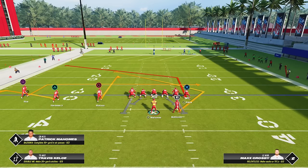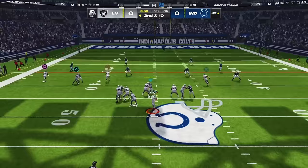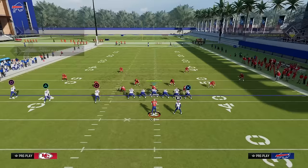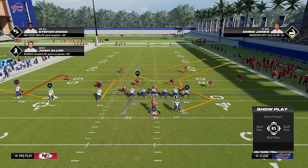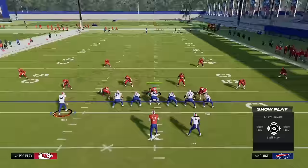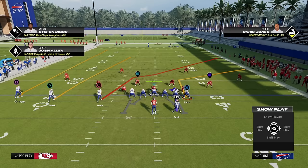Tip number four is avoiding bad route spacing, because there's a huge difference between a route concept that looks well spaced versus poorly spaced, and bad route concepts often lead directly to interceptions that can be easily avoided. To have good route spacing, it's pretty much as simple as passing the eye test. For example, in curl flat trips tight end, you can see two routes — the post and the tight end — will be at the same part of the field at the same time. But with verticals, no two receivers will be at the same part of the field at the same time, making it a great route concept.